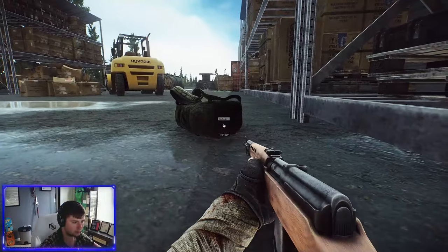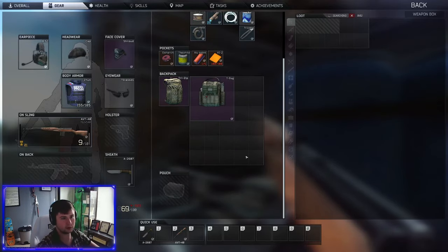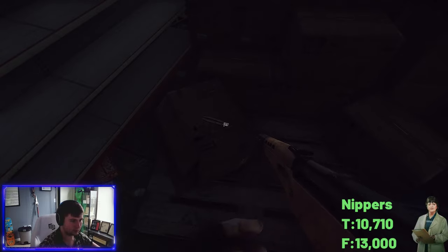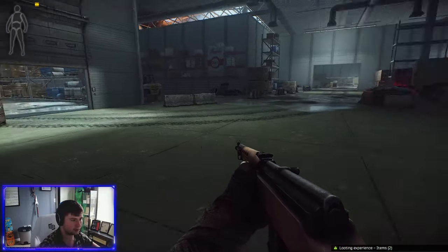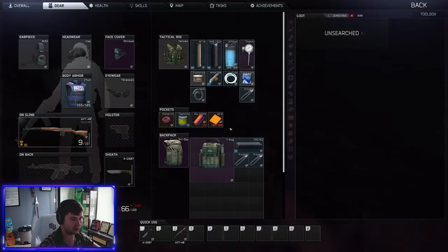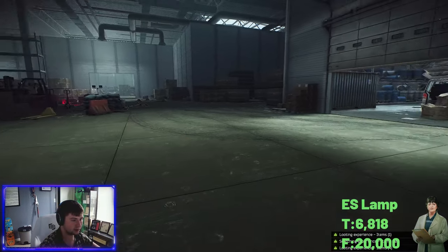Someone answered our prayers — we got a backpack! We've got a lot more to grab now. More nippers! This went from like a 500k potential raid to probably 700k plus now. That's if we can fill out the backpack, but our potential is so much higher now. I want to grab a little bit extra now. Pliers are worth it. Bolts aren't really worth it, and this ES lamp, but we're going to take them — we need all we can grab.